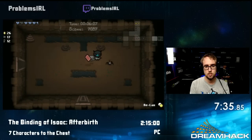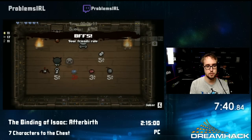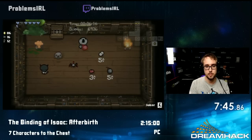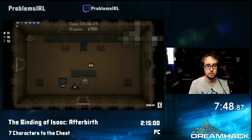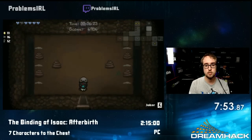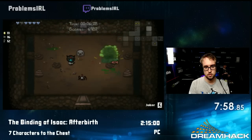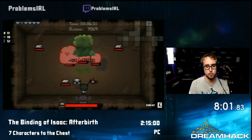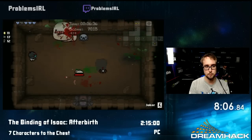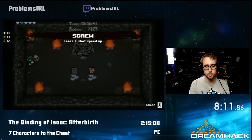BFF makes friends stronger, so the little ghost — Little Haunt — that I have here attacks enemies and does a little bit of damage to them. Basically he does double damage now. Bombing the shop guy again to up my Devil chance. I'm getting a bunch of bombs here, which I don't really need because it's bombs and I have an infinite bomb item. And I get tears up, which means I fire faster, which is nice.